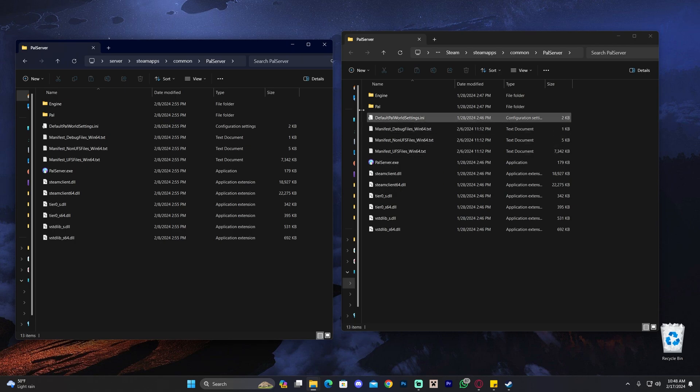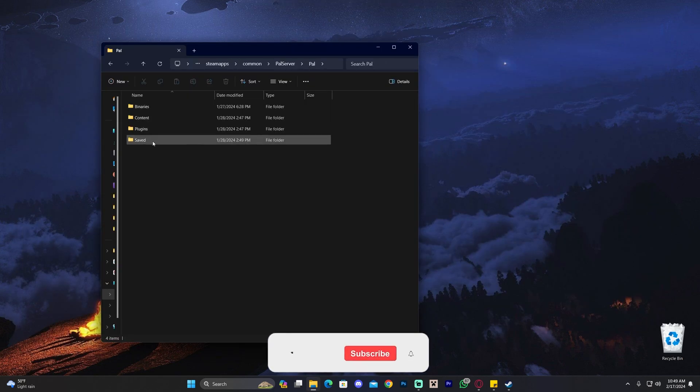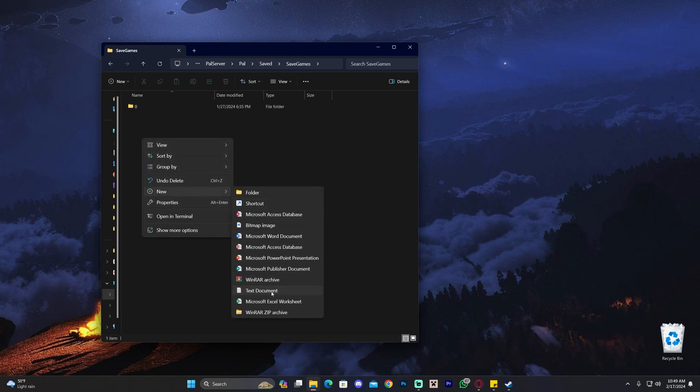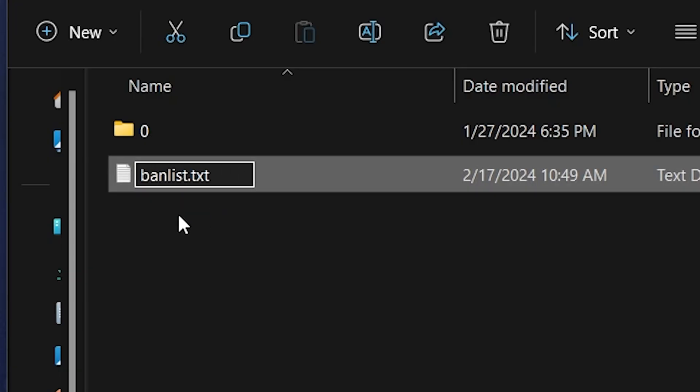No matter how you created your server, once you're in that folder, head over to 'Pal', then 'Saved', then 'SaveGames'. Right here, don't open this folder — instead right-click, click 'New', click 'Text Document', and name it 'banlist.txt'. Leave it as a .txt file.